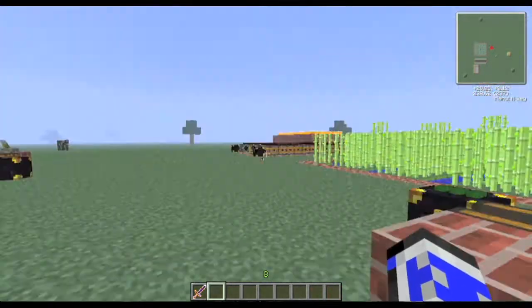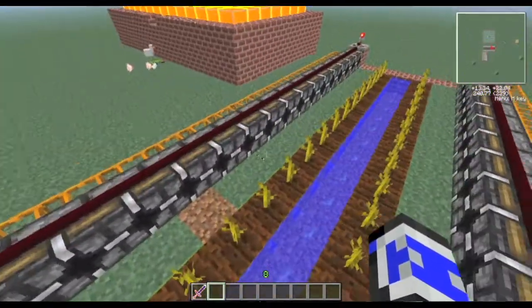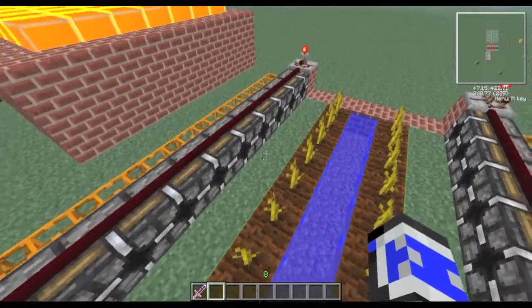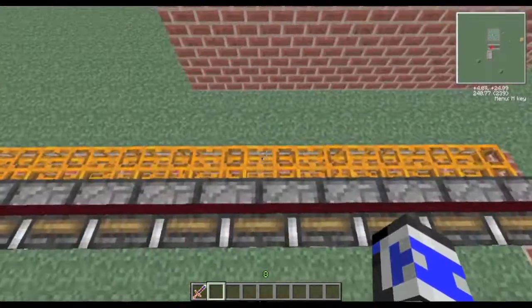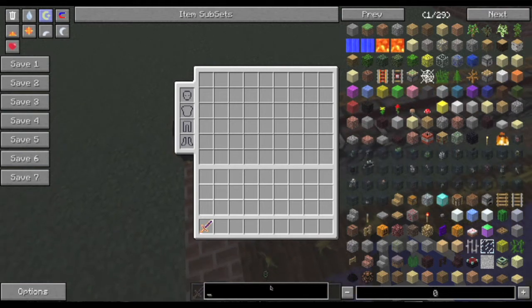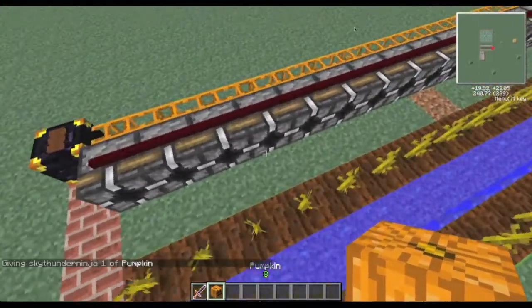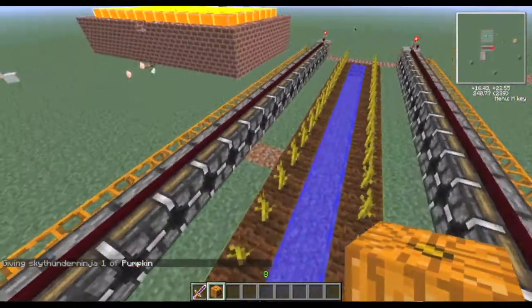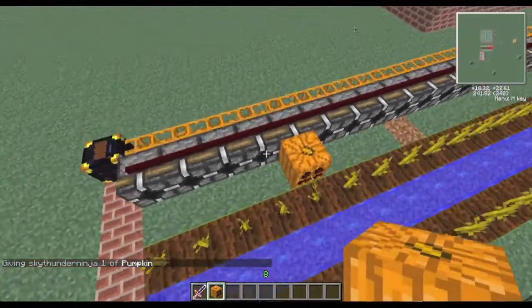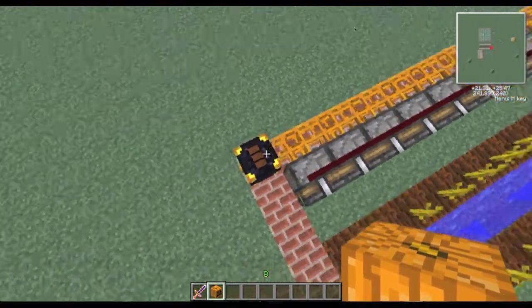Now let's show the pumpkin farm, which is right there. Here is the pumpkin farm — 42 pumpkin stems. Every time it grows a pumpkin, these block breakers will pick it up, send it to these pneumatic pipes, and send it to this ender chest. A demonstration would be better, actually — let me just cheat myself a pumpkin and place it right here. Now that redstone signal sends it off to this ender chest.